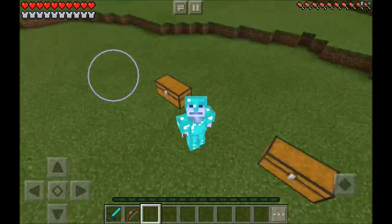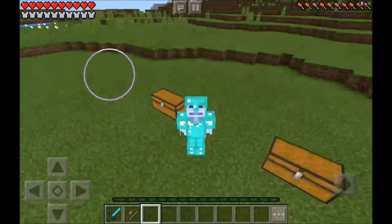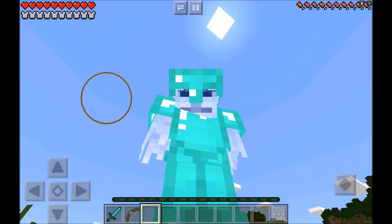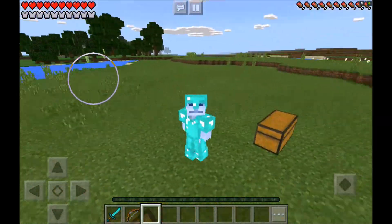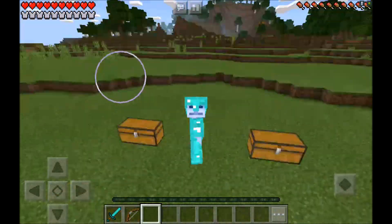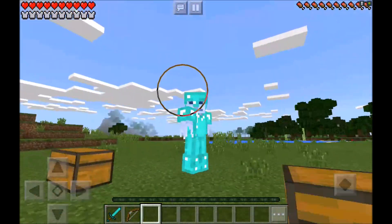Hey guys, welcome back to another video with Jemaine Man, Smooth Marky. Today's video I'm showing you guys this absolutely amazing Minecraft Park Edition add-on. It's actually going to allow me to head to the Santa Claus Dimension. If you guys want to head to the Santa Claus Dimension for yourself, the name of the add-on is the Minecraft Park Edition Santa Claus Dimension add-on.